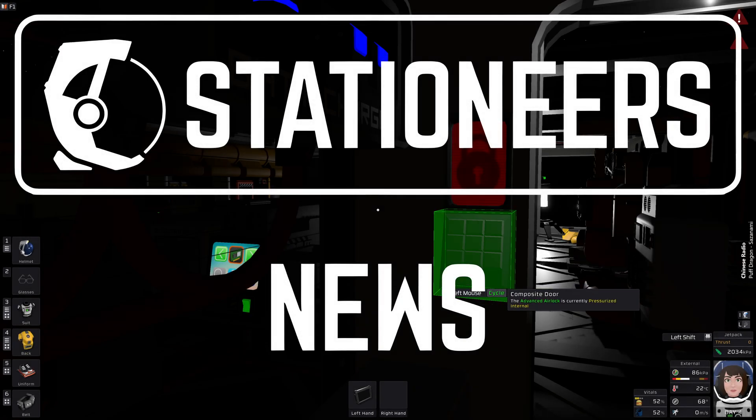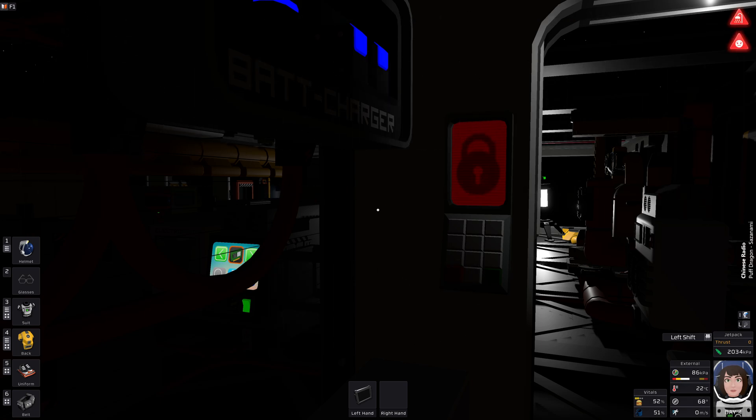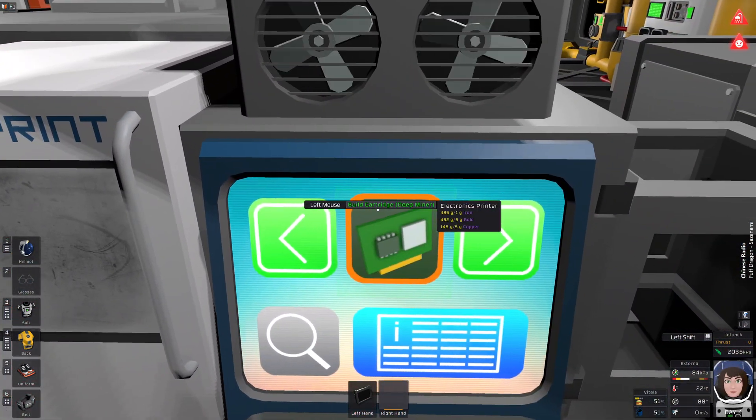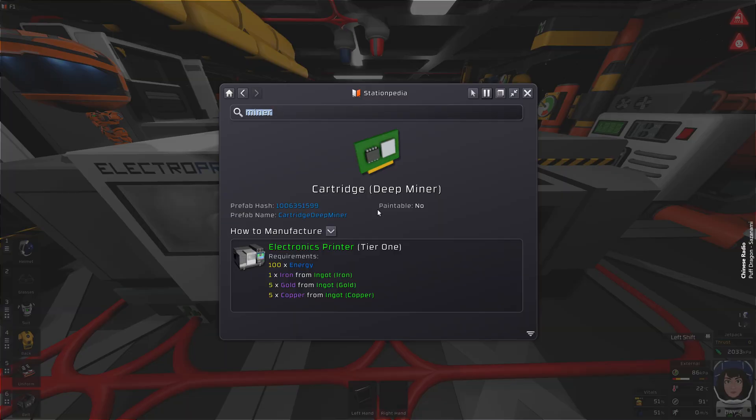Hello, welcome to another episode of Stationeers News. It's 2025, July the 14th, and the only thing I want to show you today is that the DeepMiner cartridge can now be printed with the Electronics Printer Tier 1, so we can print that right away. One iron, five gold, five copper.